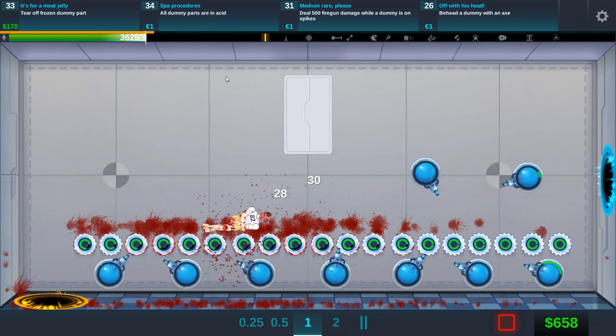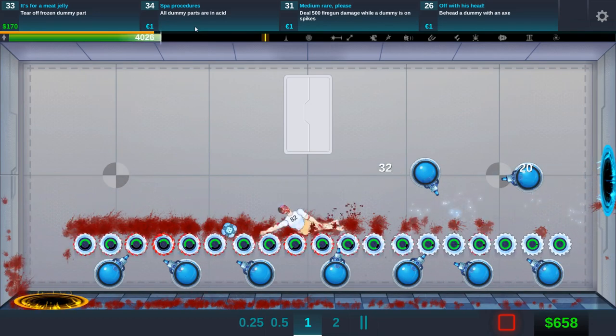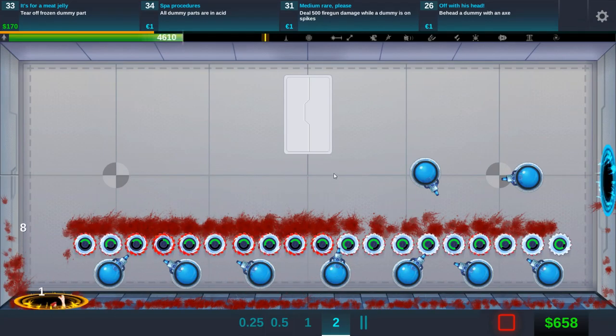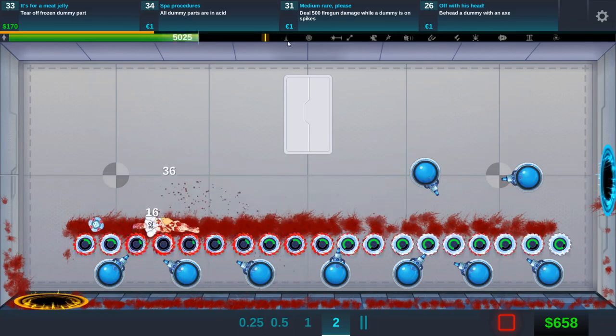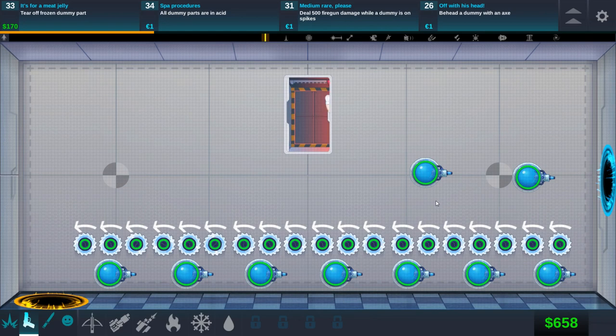Got him — that's an upgrade! All dummy parts are in acid, take off a frozen dummy part — oh god, that sounds painful. I think we need to upgrade the ice guns for that to make it easier. I could speed this up since we still have a ton of damage from the saws. We can also upgrade the saws to make them last longer. That was a ton of damage — we did complete a few goals. I think I'll end this video here. If you guys enjoyed, leave a like — it helps out a great deal. Thanks for watching, my name has been Twisted from 100M Games, see you next time!